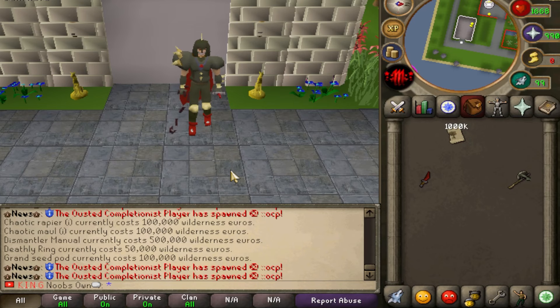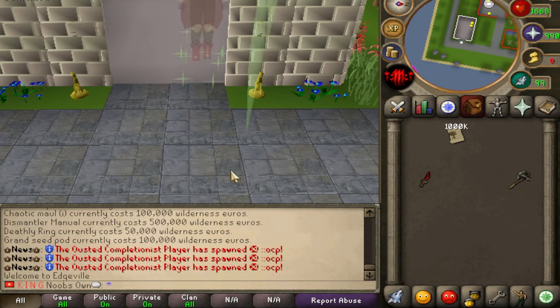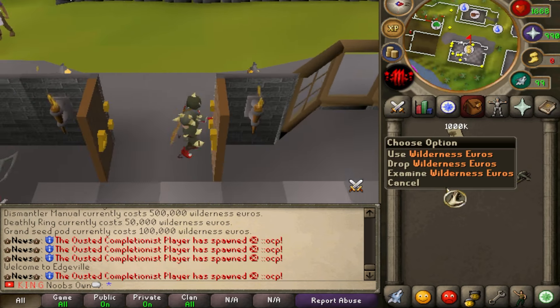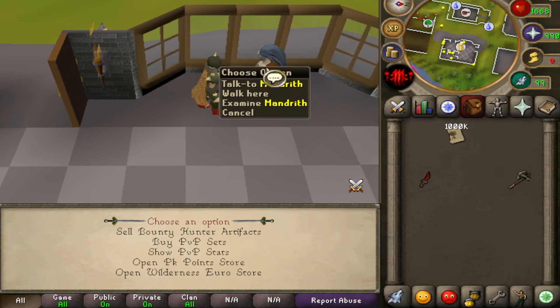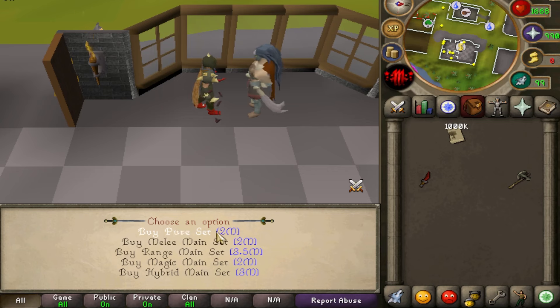The next step is to visit the wilderness and get some artifacts from revenants scattered around. But first, I want to get some upgrades and visit the wilderness euro store. If you talk to Mandrift, you can sell your artifacts or buy PvP sets — there are standard sets for a certain amount of money covering pure melee, range, magic, and hybrid.